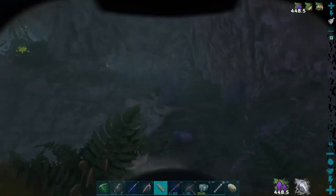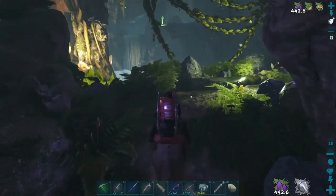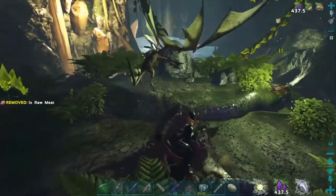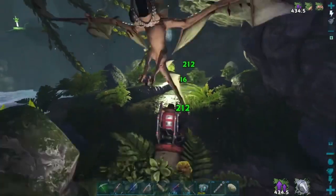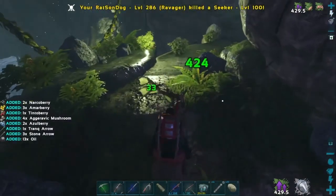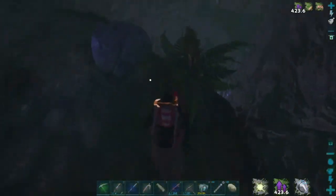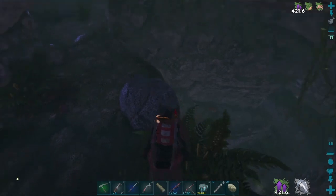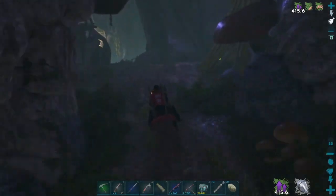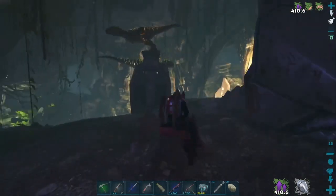It's a max level carno. Oh, there's a seeker — that's the artifact! There's a level 90 glowtail. I'm not going to tame that one — like I said, I do want one that is better. I still haven't seen any raptors, so that's good. You guys are right there — hello. I think there might be another drop up there.